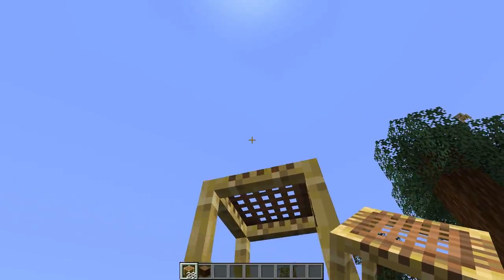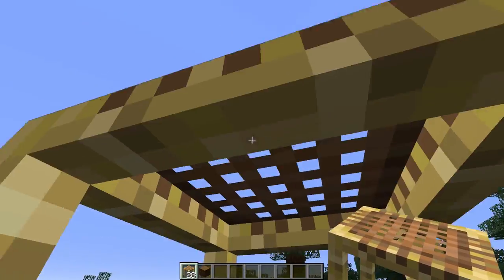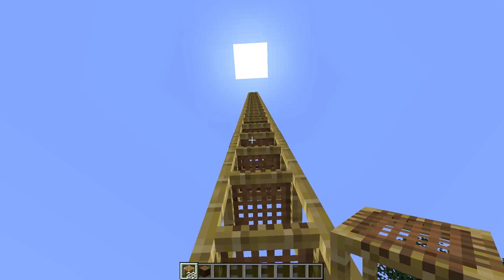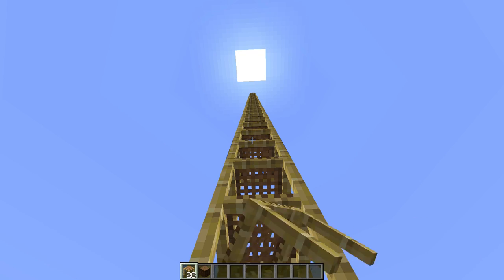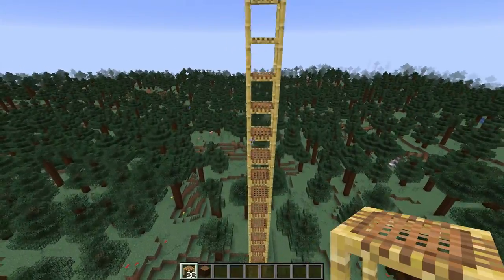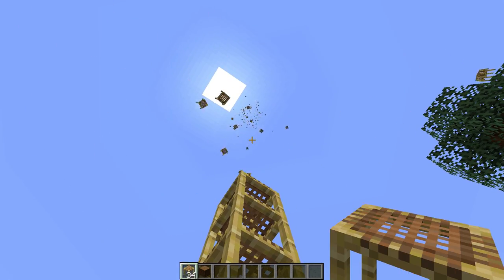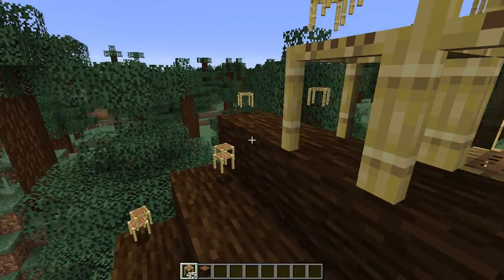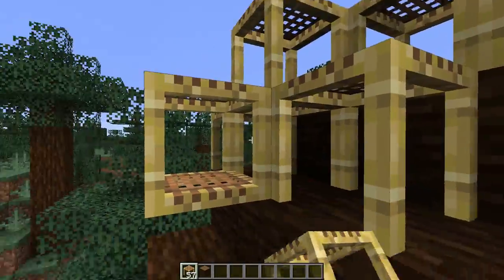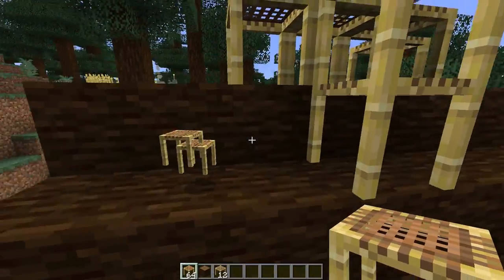One cool thing — and I don't think I knew this — is that you can extend a chain of scaffolding like this. Now that is a lot of scaffoldings, and it keeps going. I don't know if there is a limit, but that's pretty cool. I don't think that's part of this update though, so let's remove that. If that's not satisfying, I don't know what is. I think you can hold down shift to place scaffolding specifically wherever you want.